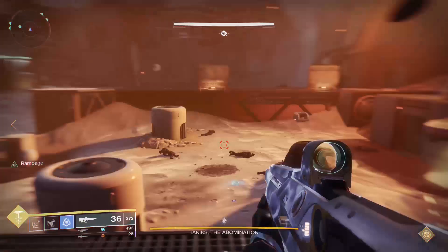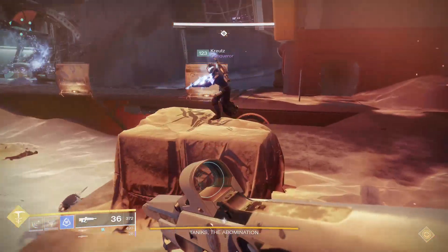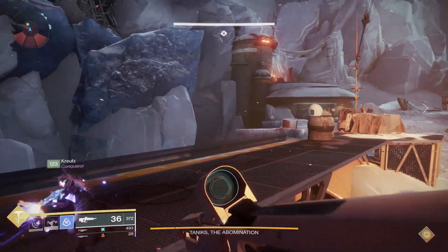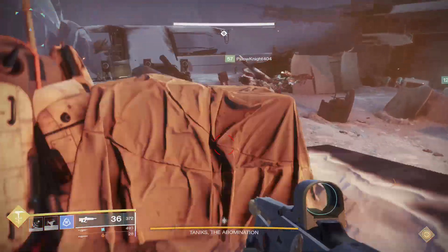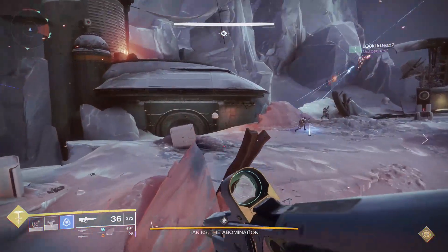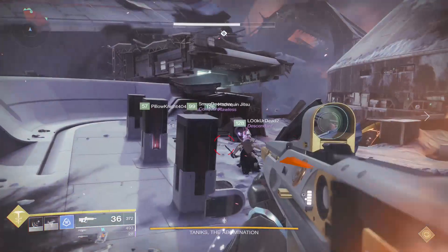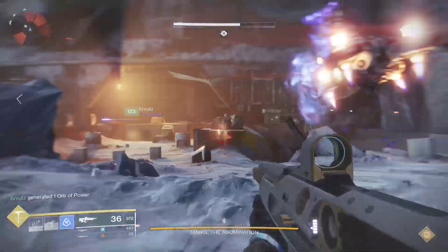So: spawn is one and two, blue is three and four, orange is five and six — there are two in each area. Wait, I thought there were five? No, there are six. I pointed at that one the whole time. There's six. All right, shoot the two.